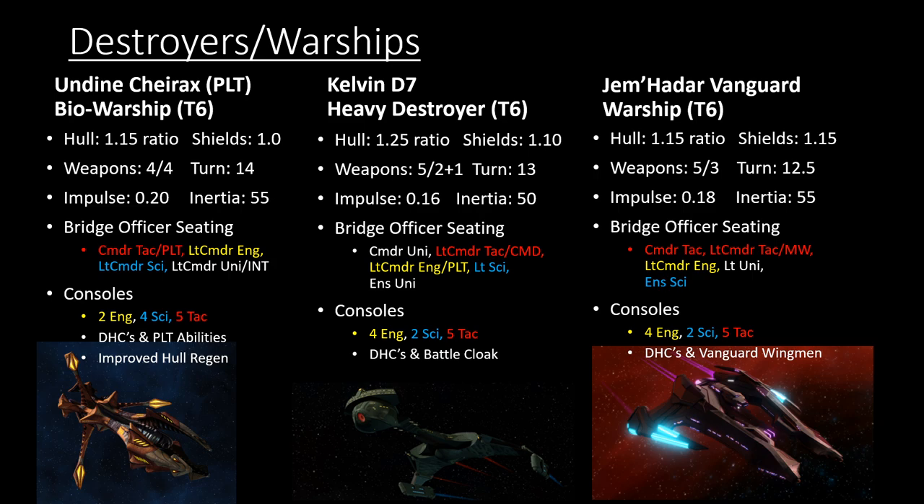Another ship worth noting is the General Vanguard Warship from the C-Store — a very solid ship. It has lower maneuverability versus the warship average, but 1.15 hull and 1.15 shields is still nice. Commander Tactical with lieutenant commander Miracle Worker means you'll rely on those Miracle Worker abilities. It's not commander Miracle Worker so you don't get six tactical consoles, but it's still a solid ship with Vanguard wingmen to help with additional damage.